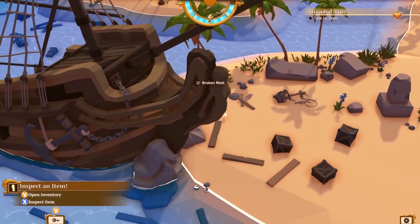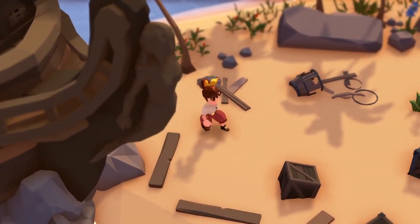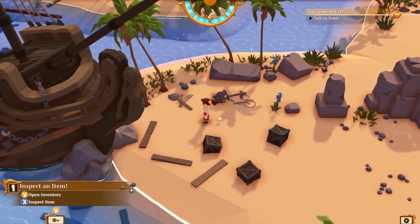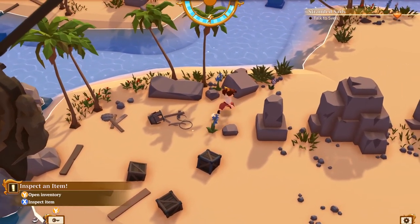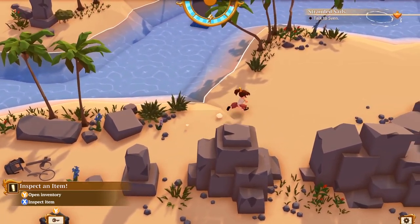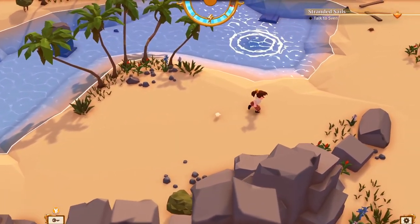Broken mast! And there's the ship — or the front of the ship. There's a technical term for that; I think it's just the front of the ship. It wants me to inspect all the items. Stranded sail. Talk to Sven.